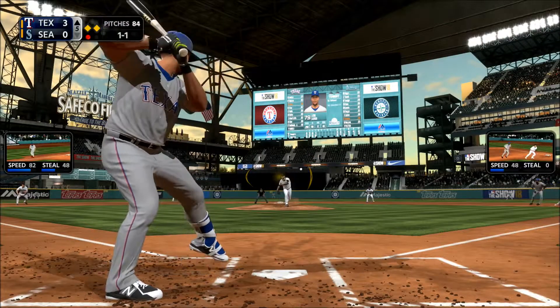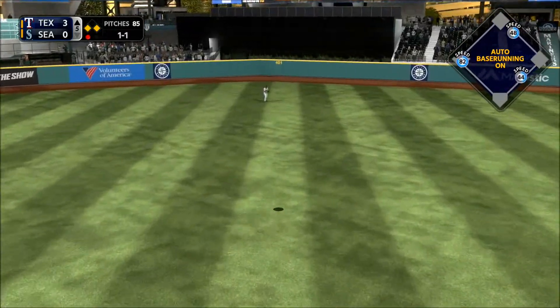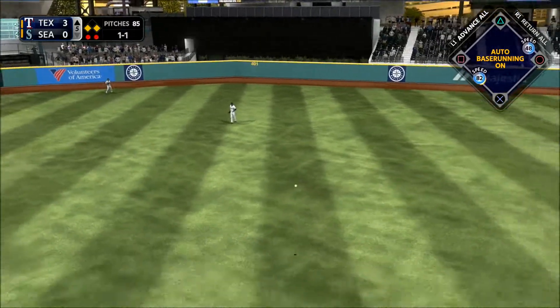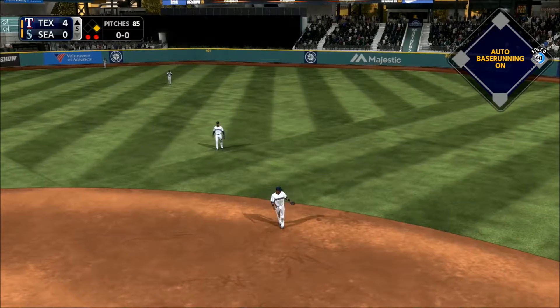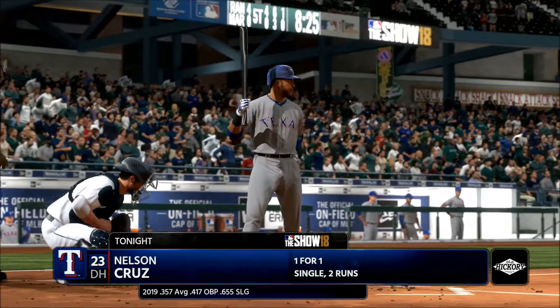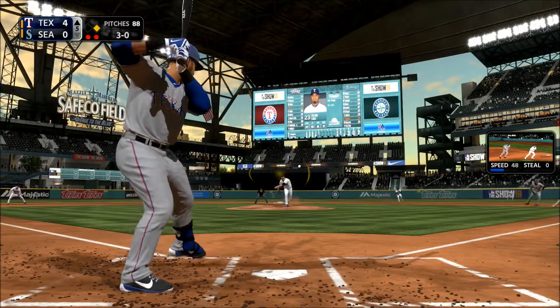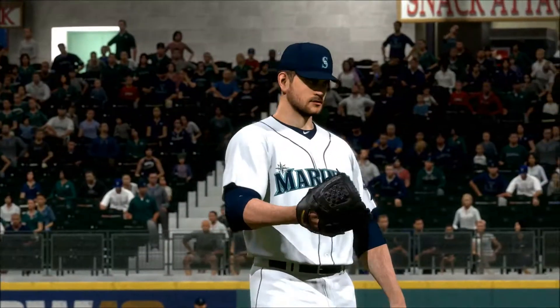The 1-1 — high in the air out to center field, waiting on it is Heredia. He makes the catch but the runner from third breaks for home and the throw gets away from him. The runner will score from third on the errant throw. One of the best hitters in the lineup — that misses ball four, so it's first and second now with two out.